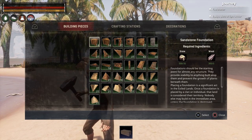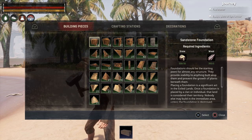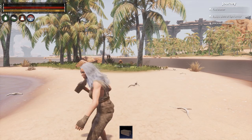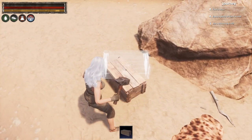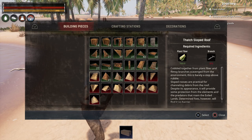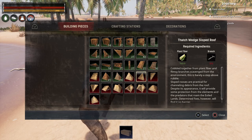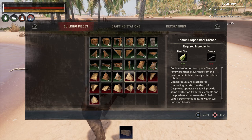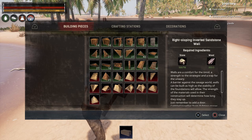Scroll back over to Building Pieces. The first one we want is the foundation. You'll notice pieces shown in green mean you have all the required materials to make them. If you put some materials away — say, your branches — the pieces that need branches will show up in red. On the right-hand side it will tell you what you have and what you're missing; for example, I have 169 plant fibers but I need 3 branches and I have none.